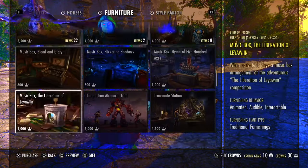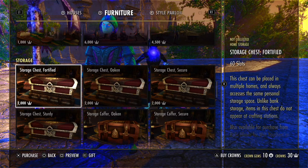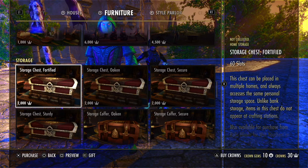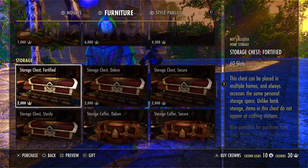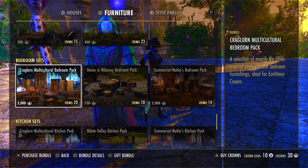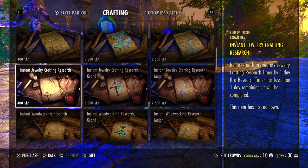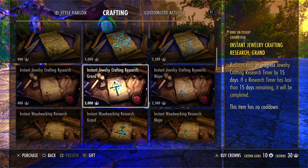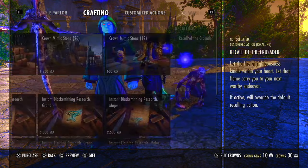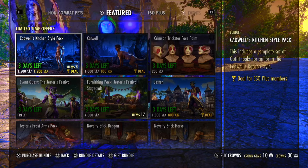Furniture packs: when you're in your house, you can buy individual furnishings that are often pretty nice for a very small amount — between like 10 and a hundred crowns. There are some furnishings that cost like 400-500 crowns, but those are micro-transactions. The stuff in the actual menu, really not worth it in almost every case — same with the style parlor and crafting. Are you really going to buy research scrolls in the shop for literally 5,000 crowns? My point is there are endless ways to waste your money in the ESO Crown Shop.